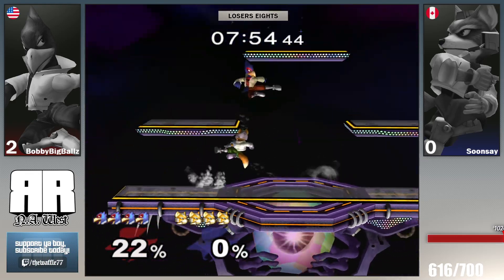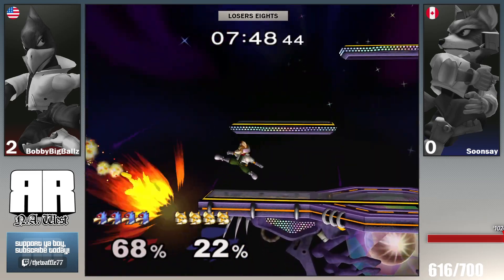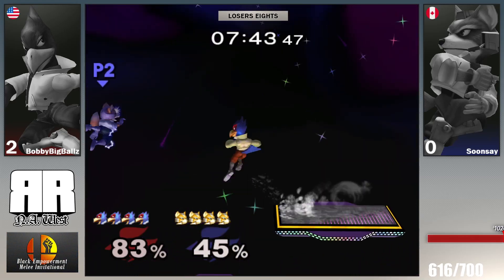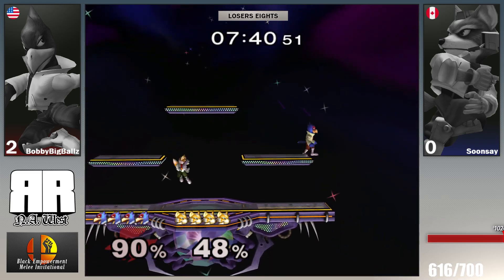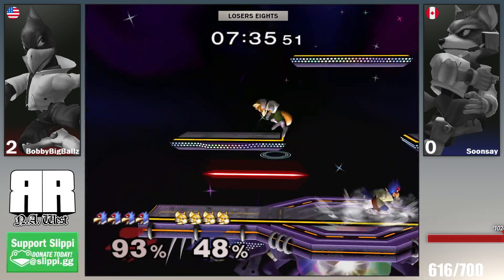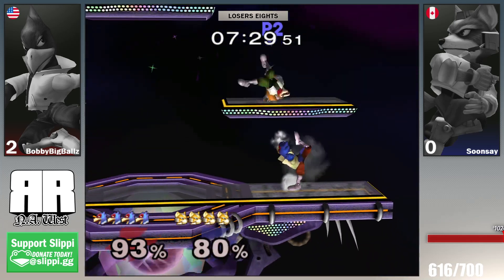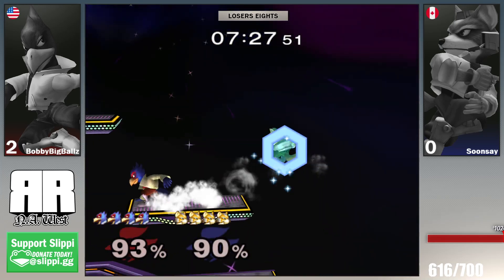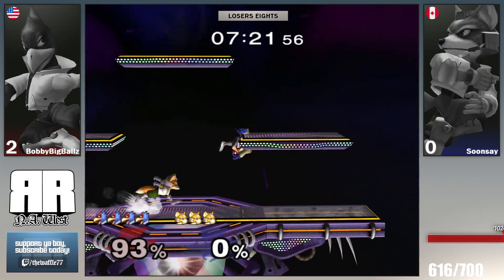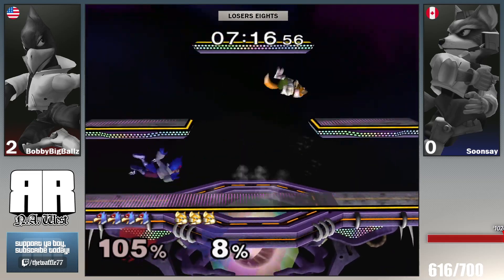Soon Say decided to counter-pick himself for the second time. I know him so I've got to trash him a little if he watches the VOD. Pretty explosive chaotic opening — Soon Say got a quick 93 percent on Bobby, but then Bobby gets back with a quick 48 percent. Bobby waits him out, gets Soon Say to commit, and gets a double down air to take the stock.